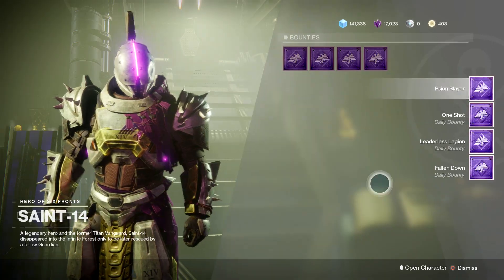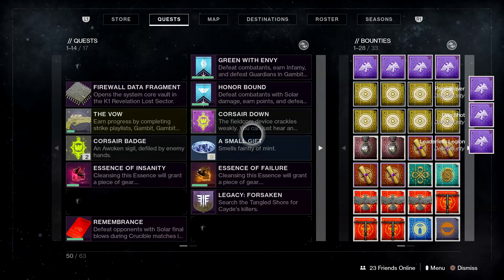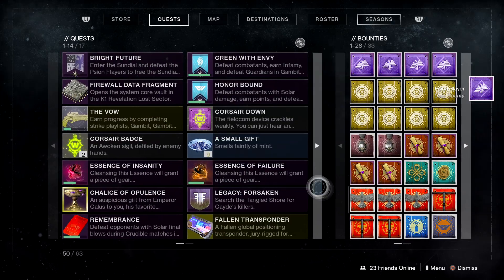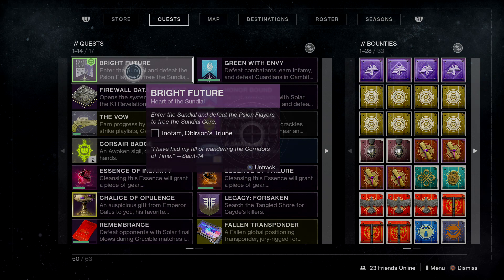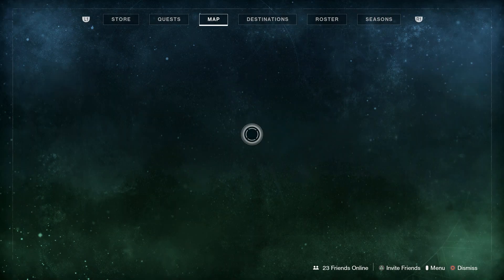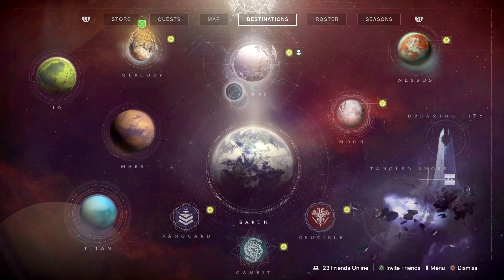While you're here, just pick up a few bounties because we need a lot of Polarized Fractaline. So what you want to do first is load up the Sundial and fight the new boss, Oblivion's Tribune. Load up the Sundial — you can do Normal or Legend, it doesn't really matter.